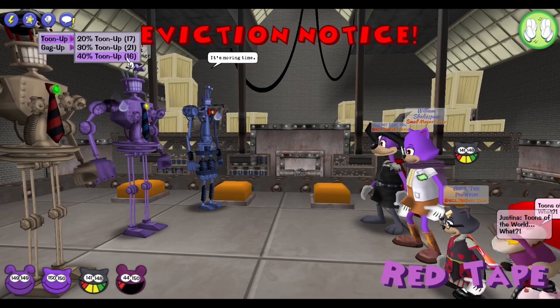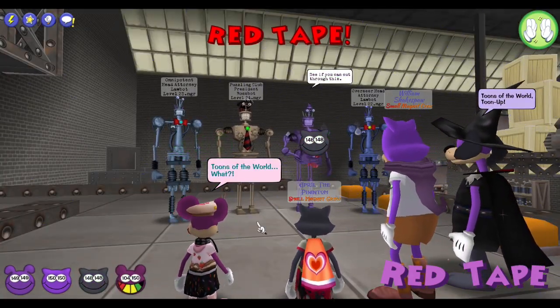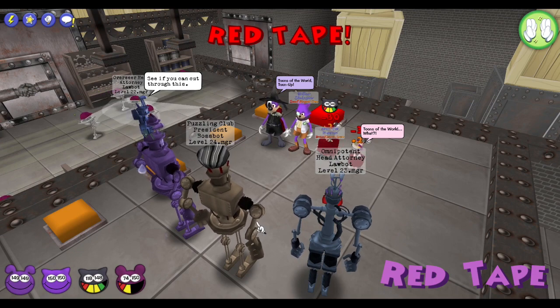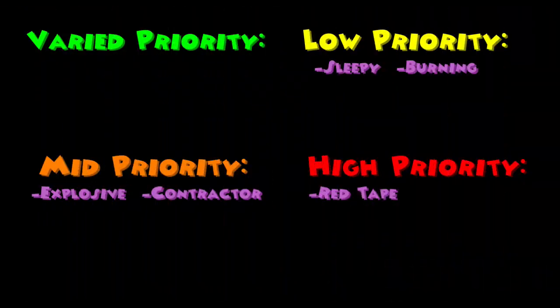The Red Tape Foreman has 770 HP and will always use an unavoidable Red Tape on two toons, which applies reward cooldown for two rounds. This cog is a high priority as he will be constantly putting toons on reward cooldown, leaving you vulnerable to RNG, and if it's combined with this next manager it can make runs go south very fast.